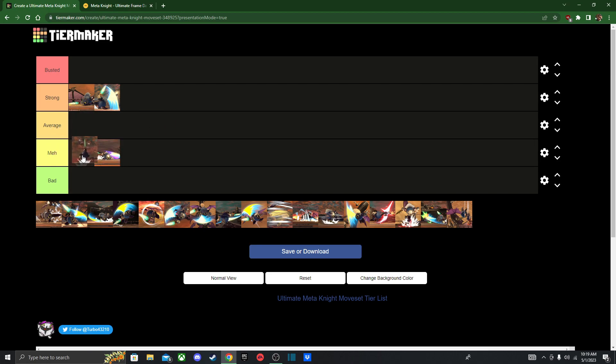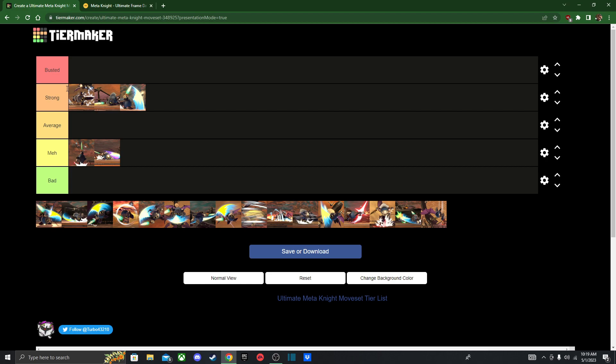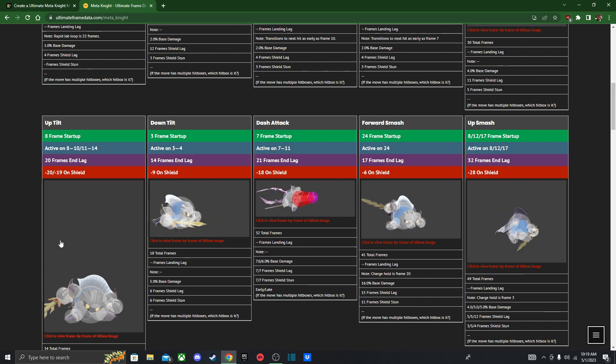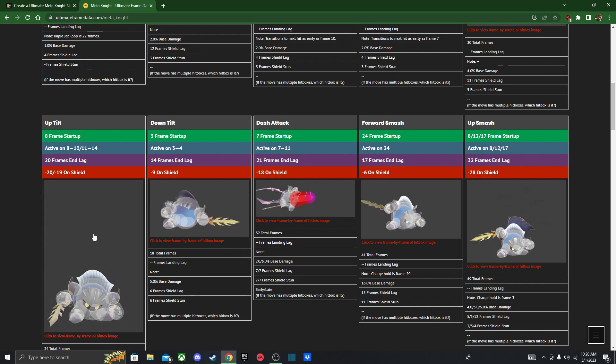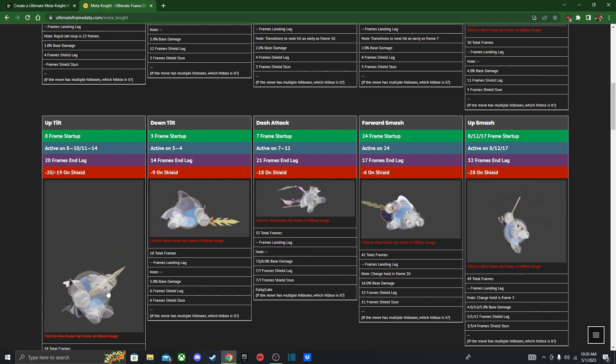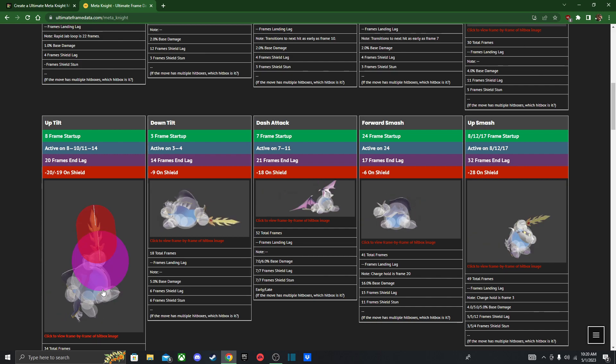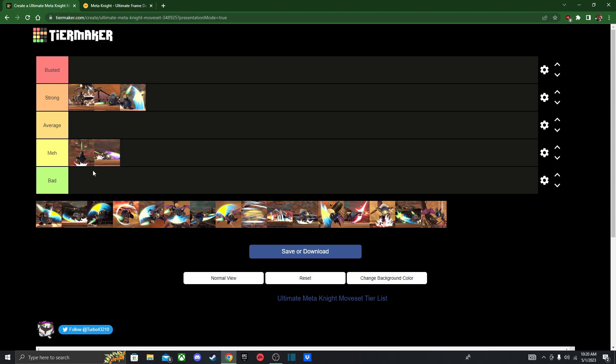Then we've got up tilt. I'm going to put it in Average because I just believe up tilt is outclassed by other moves — for example, dash attack outclasses up tilt, same with up air, and even up smash outclasses it. It's still a usable move; you can definitely start combos with it and catch opponents. However, its hitbox is kind of thin. It looks bigger because his model is larger, but it has a pretty bad hitbox. The rising hitbox is supposed to combo into the stronger move, but it doesn't hit on his side, meaning you can't really use it as a rising attack. I remember trying that and just got punished because it wouldn't hit opponents behind him.